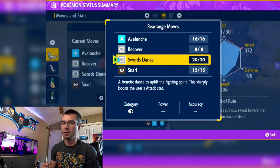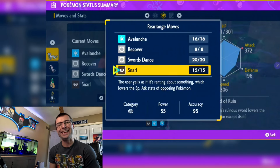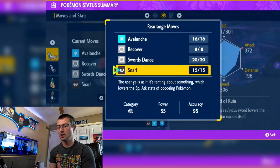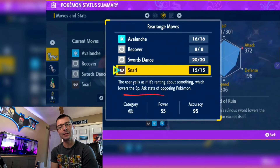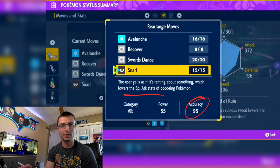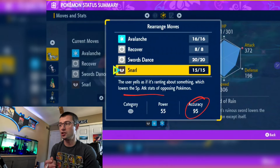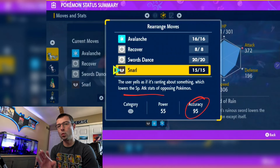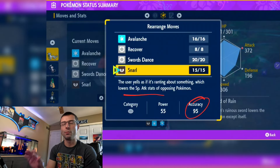Fourth move: Snarl — key to canceling out Venusaur's annoying start-of-fight setup. He's going to use Growth and get plus two on his special attack; Snarl takes care of that by lowering special attack every time it hits. The only downside is Snarl's 95% accuracy. Odds are you won't miss, but if you do, you may have to reset since you'll risk running out of time or HP.